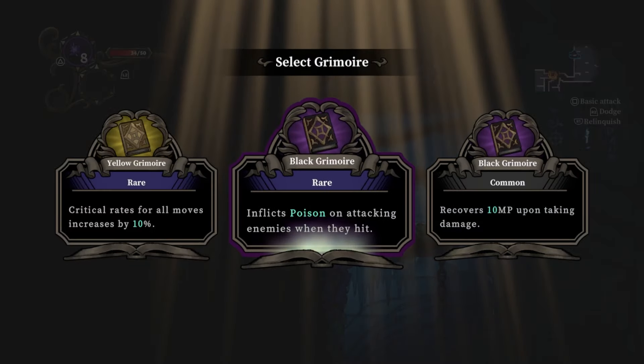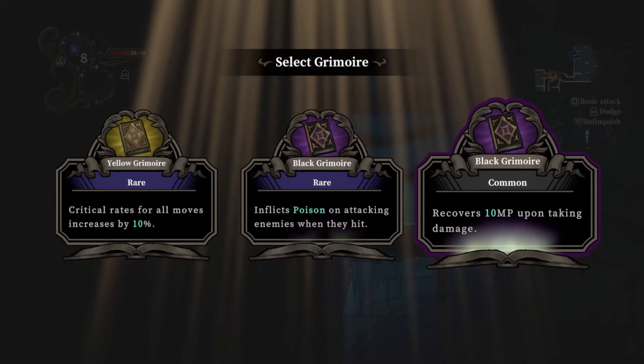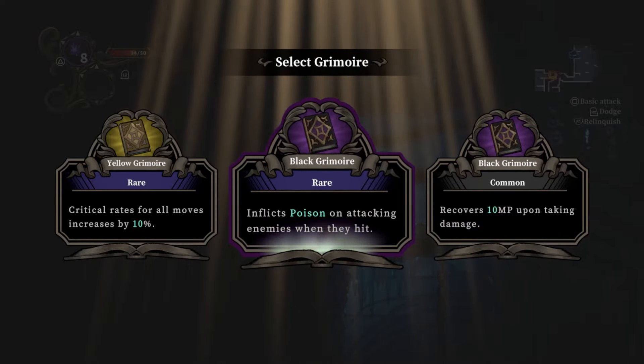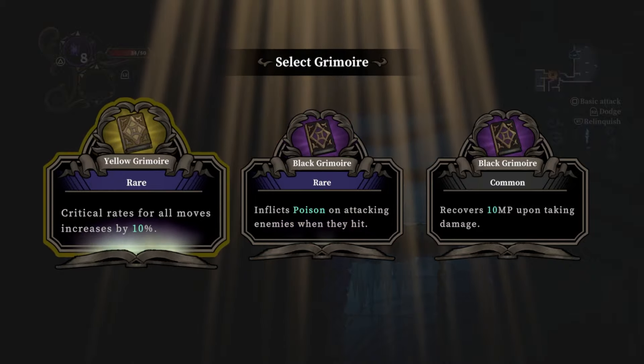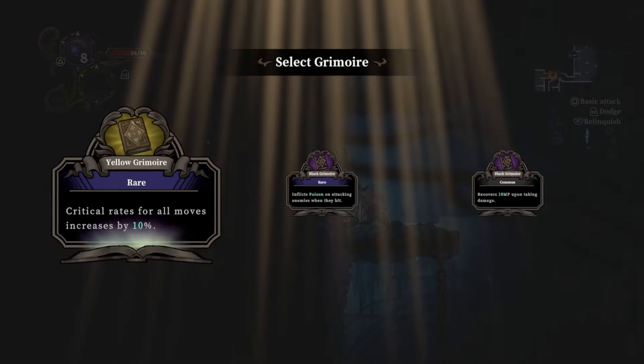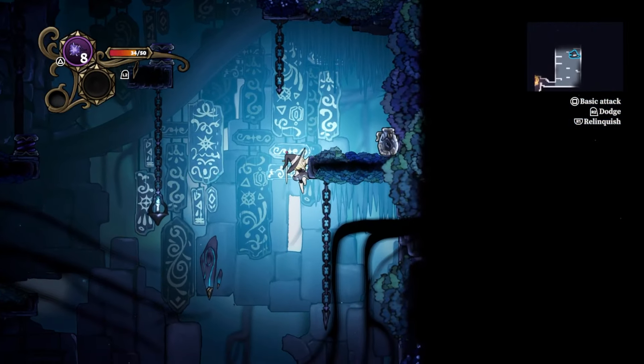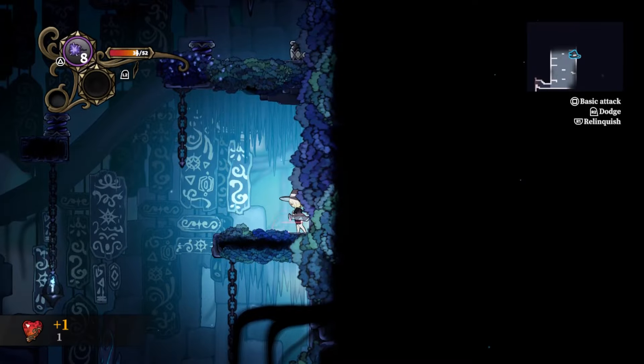A grimoire — trigger rates for all moves. Inflicts poison on attacking enemies when they hit, so that's like a thorns effect. We'll go for trigger rate. So we have some proper roguelike mechanics with each run being different. The hearts are only per run, it looks like, and they give me a little bit of max HP.